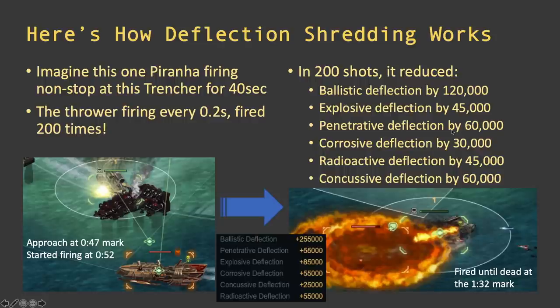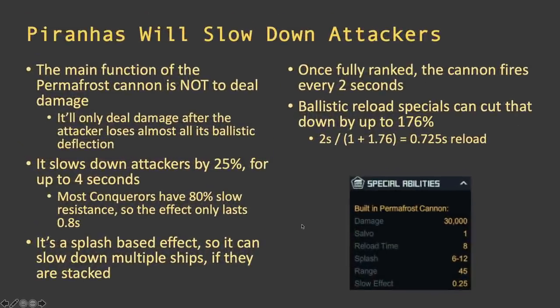These numbers are the standard Trencher deflection while moving — when it stops it gets some extra buffs, but these numbers are all affected by the shred. If it was a Hell Swarm or Warhound you've got to look at those deflections and imagine how much is going away. The Piranha will also slow down the attackers.